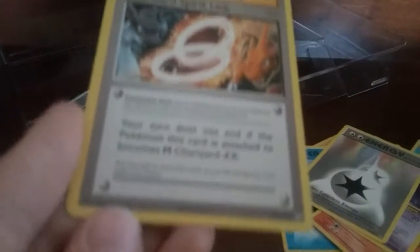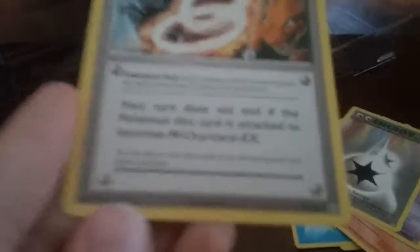So then we have some classic ones: Steel Energy, Charmander, Magnemite, Water Energy. That's pretty cool. I actually already have a Growlithe — you already saw this. Dewgong. I got a Mewtwo! It's cool. Double Colorless Energy, it's cool. Trainer — Charizard Spirit Link.